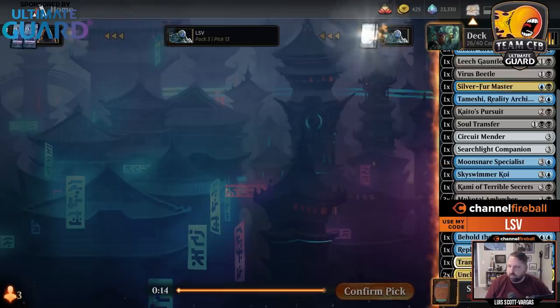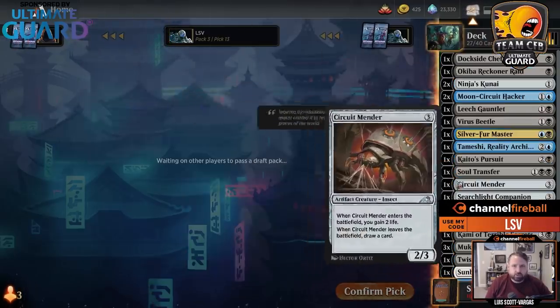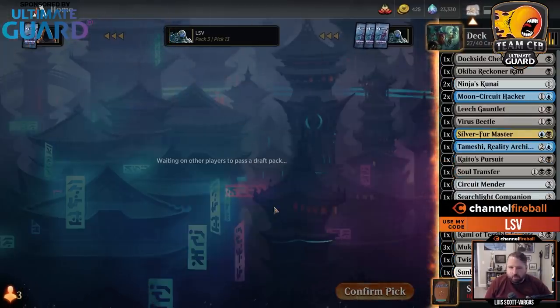Ancestral Katana I think is good, but I'm not going to play it in my deck. Ninja's Kunai came back — I wish I'd taken the other one. That's pack three done.